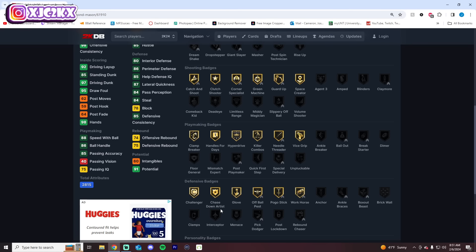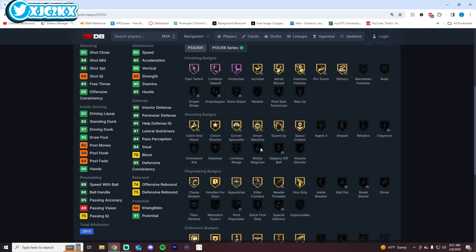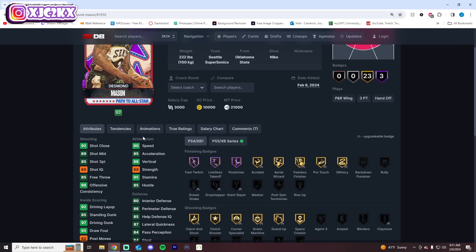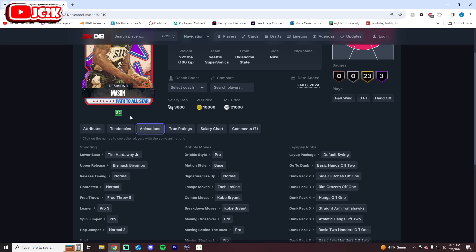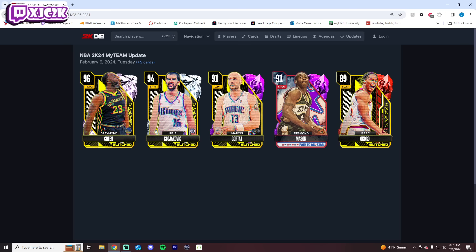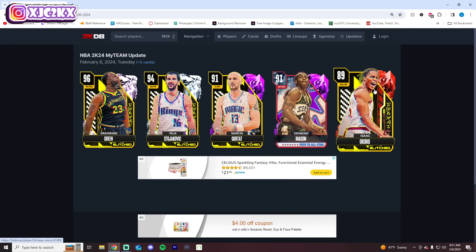Defensively, he's not great — he doesn't have clamps, brick wall, anchor, interceptor, or pick dodger. Looking at his overall badges, he's also missing blinders, limitless range, bailout, break starter, speed booster, and unplugable. He's missing a lot of important badges. Another card that is just not very exemplary from this Path to All-Star so far. Most of these Path to All-Star cards have not been all that great. Hopefully the diamonds and the end pink diamond will be good — that's what's going to make or break this promo.